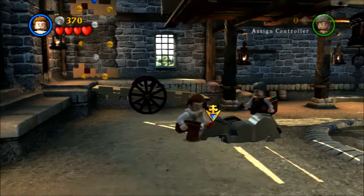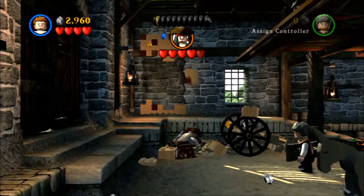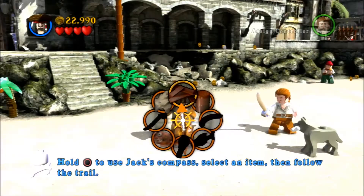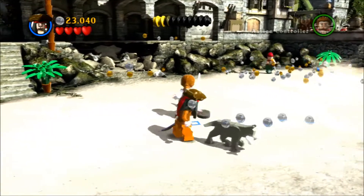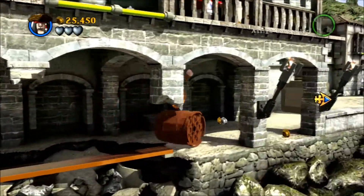Like every LEGO game, you control multiple characters at once, you can play local co-op, break things to build things, and collect studs. LEGO Pirates though is more about finding than building, specifically when you have Jack Sparrow in your crew, as he has a compass that will take you to an item you need to bring to someone else to get them to join your crew, or pick up and place somewhere on the map to continue the story.